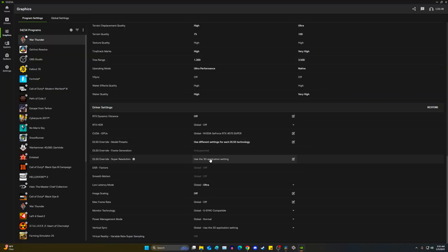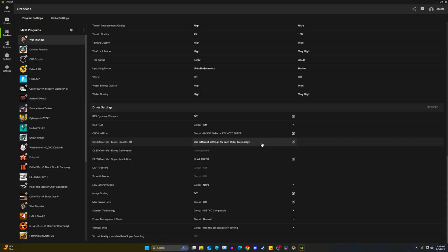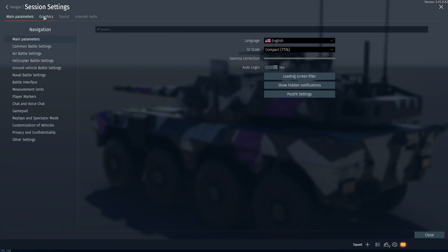One more thing before going to the game: go back to that setting and change it to DLA at 100%, then hit Apply. It should look even better when it comes to the DLSS quality. I did forget to mention that earlier, but now we have it covered.